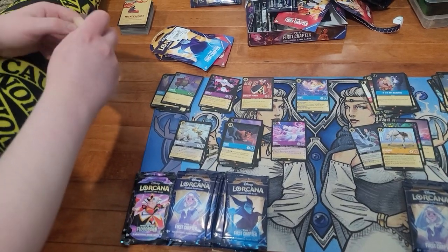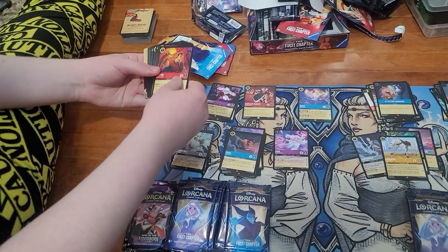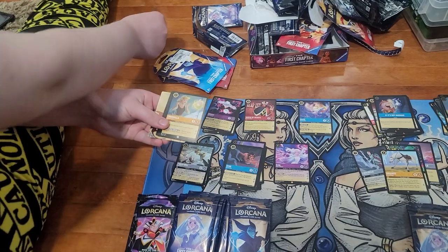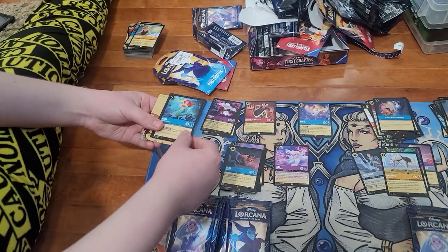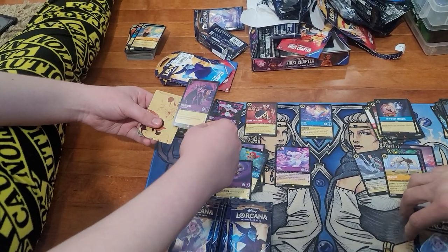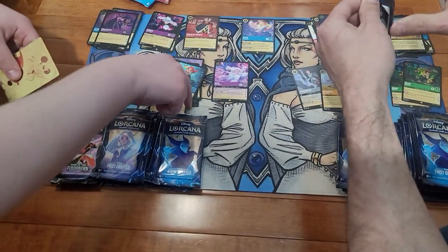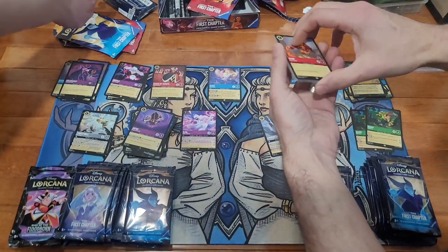My legendaries have only been the Beast — you're beating me in legendaries. Got Gaston, except for Arendelle, Cinderella, Ariel, Jafar, and a foil Maleficent — that's a foil rare. Still goes in the right pile. That's actually the first foil rare I've pulled at least.